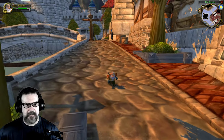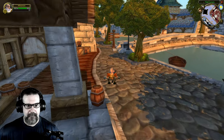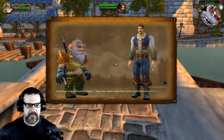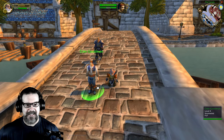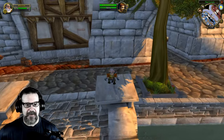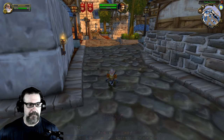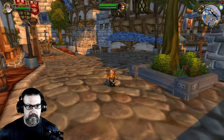Oh my god, almost got run over — kind of looks like a zebra, but it's not. There's a crier — Goodman — who's got all this news from both continents and beyond the Dark Portal but won't share it. What a tease. I need to get Mountain some kind of blinky headpiece, some gnome-y looking thing with lights on it so people can see me and I don't get trampled by mounts everywhere I go.